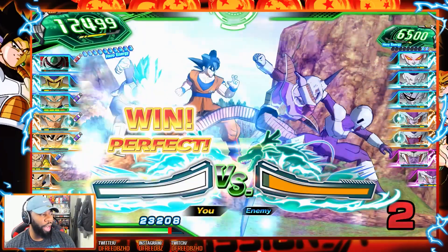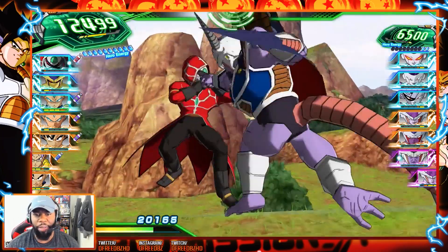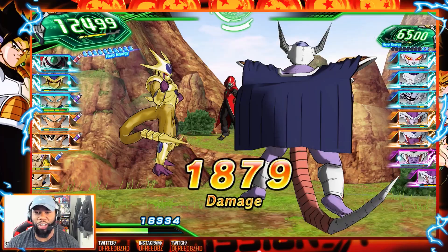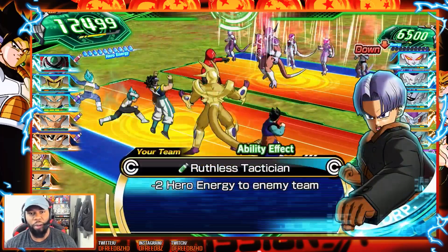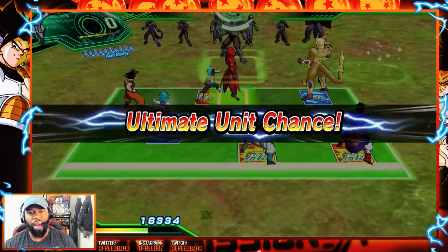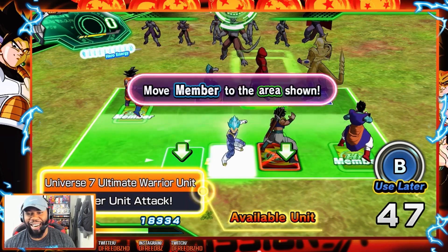Wait, I thought I changed the Gokus out. We got it perfect. I thought I changed the Gokus out — I meant to actually add in a UI Goku, but I guess I didn't. Regardless, not a big deal. Dark Mask King — win again, three in a row. So that should be all the defense. Stole one hero energy, minus two to me — I'm back at max. So this should trigger. There it is. Okay, ultimate unit. Now I can do what I want.